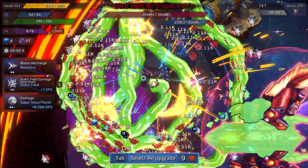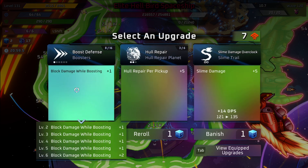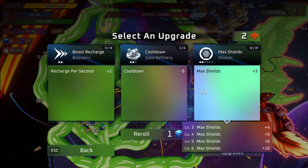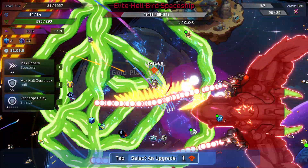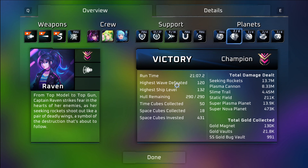We should have this in the bag here. This might be our final boss — let's go ahead and throw everything in here. Alright, it's a little bit different — they changed this screen, but it kinda highlights this area more. Seeking rockets were 13.7 million damage. To be fair, I started with them so they had more chance to do damage. The plasma cannon still does very well, but just couldn't keep up with the rockets — even though I kept trying to upgrade it the most.